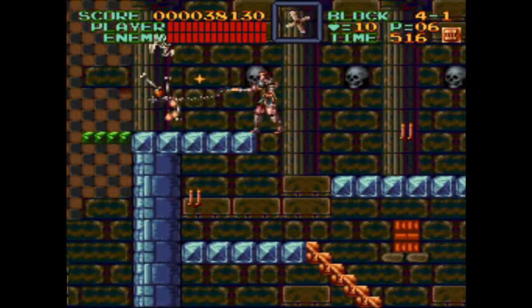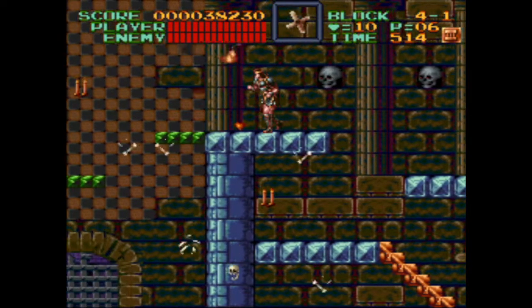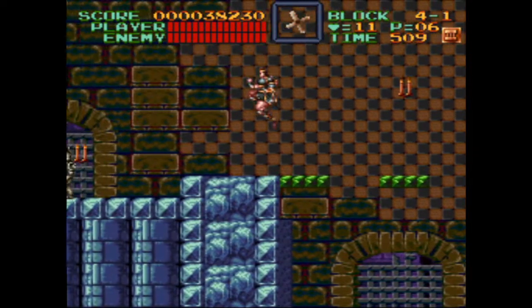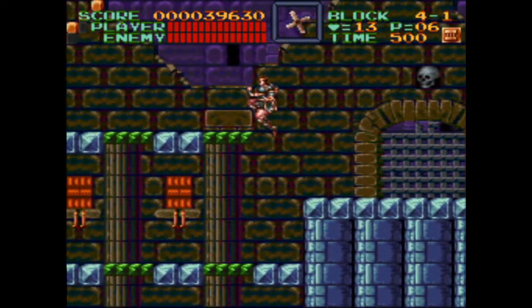Simon has encountered spinning platforms earlier in his journey, but they're back now and much more dangerous. The safest way to cross them is to tap the jump button repeatedly, but sometimes they're just unfair and you die anyway.